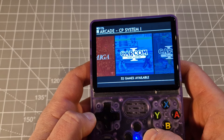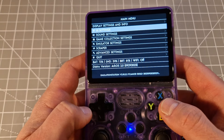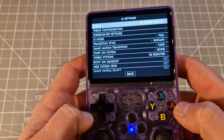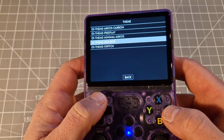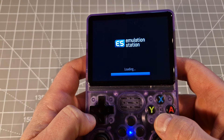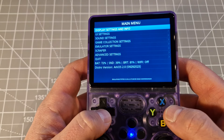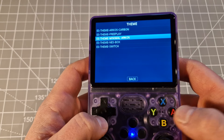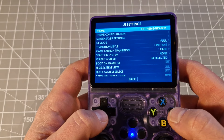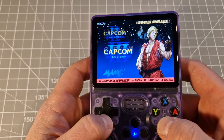That's how you change the themes. I'll go back, start again to the main menu, UI settings, theme, and I will come back to my one. I think it was NES — yeah, it is my one.